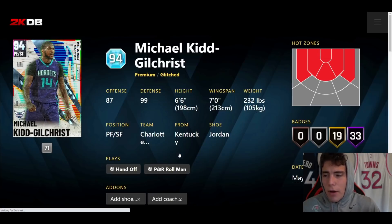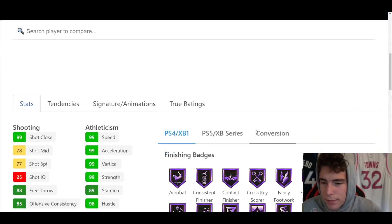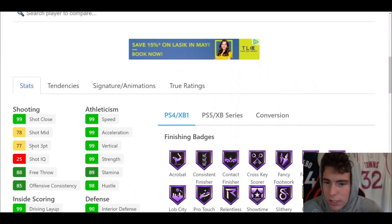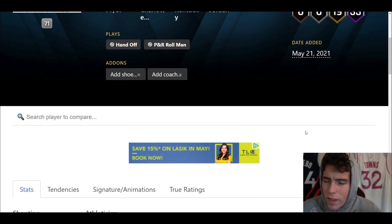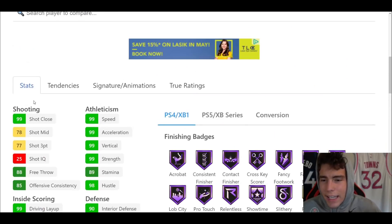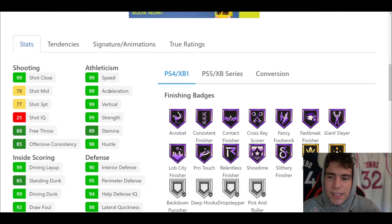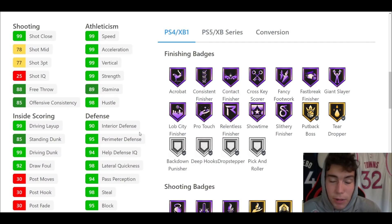After Chuma we're going to talk about Michael Kidd-Gilchrist. The first thing I noticed about this card — another 6'6" small-four/power-four. They just love the 6'6" height. You've got a Michael Kidd-Gilchrist who can't even shoot the ball — only a 77 three-ball with no hotspots. But he does have 33 Hall of Famers with 19 on gold. He can't shoot, but look at everything else: 99 driving dunk, 99 speed with ball, 99 speed/acceleration/vertical/strength, 98 lateral quickness.